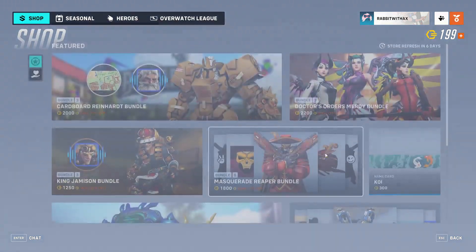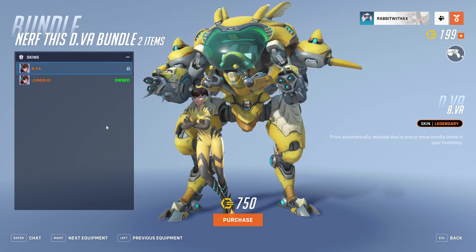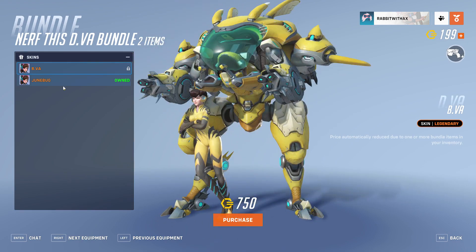We also have the koi name card — a bit of a random thing to have there, but still. We also have the Nerf This D.Va bundle, which includes the Beaver skin and the Dune Bug skin. I do quite like the Dune Bug; Beaver's also very nice.